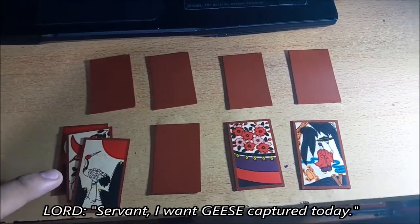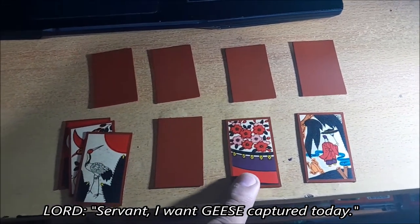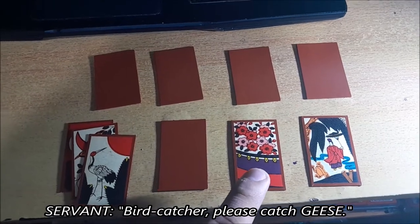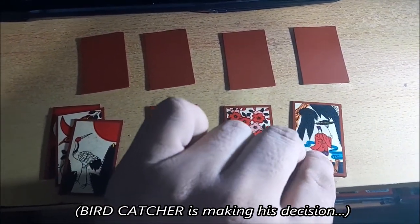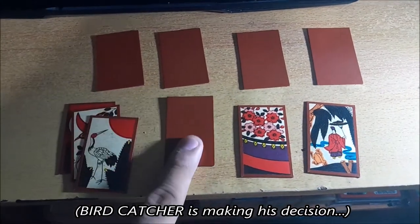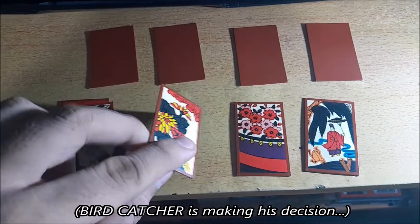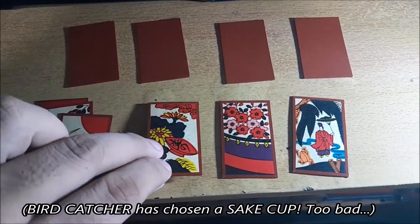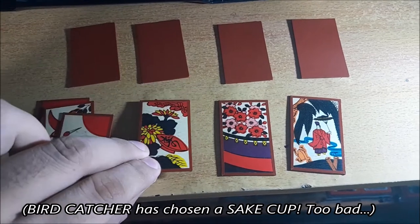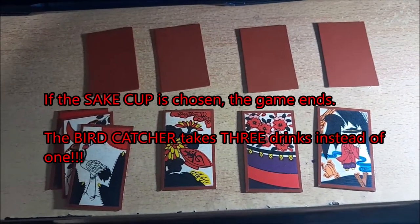'Servant, I want the geese caught today.' 'Birdcatcher, please capture the geese.' The Birdcatcher guesses again, pointing at a player. That player reveals their card — it's the sake cup. That's wrong, but because it's the sake cup, the Birdcatcher takes three drinks instead of just one.